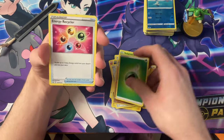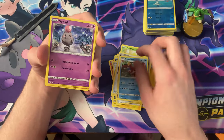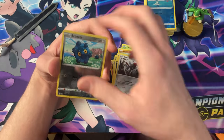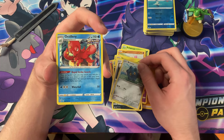Unlisted Leaf energy, Energy Recycler, Grumpig, Crawdaunt, Spoink, Gligar, Shinx, Houndor, Pawnyard, Bronzor, Bronzor Reverse — and the Octillery Holo. Not bad.